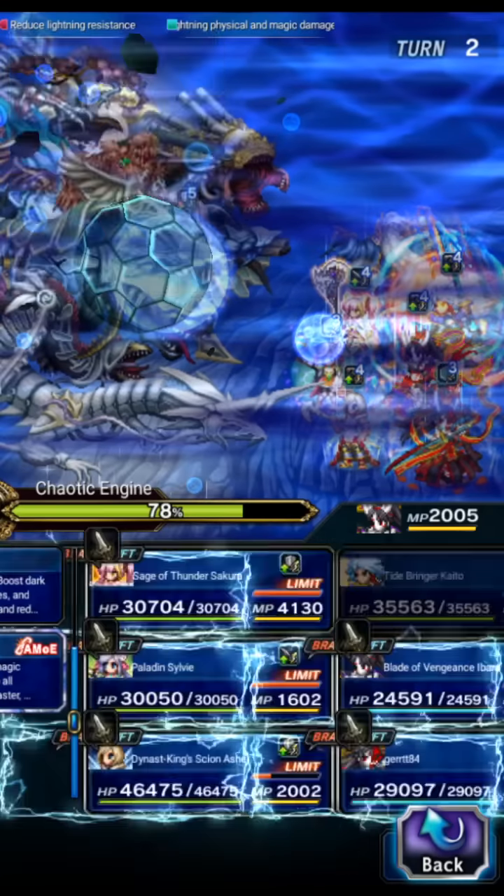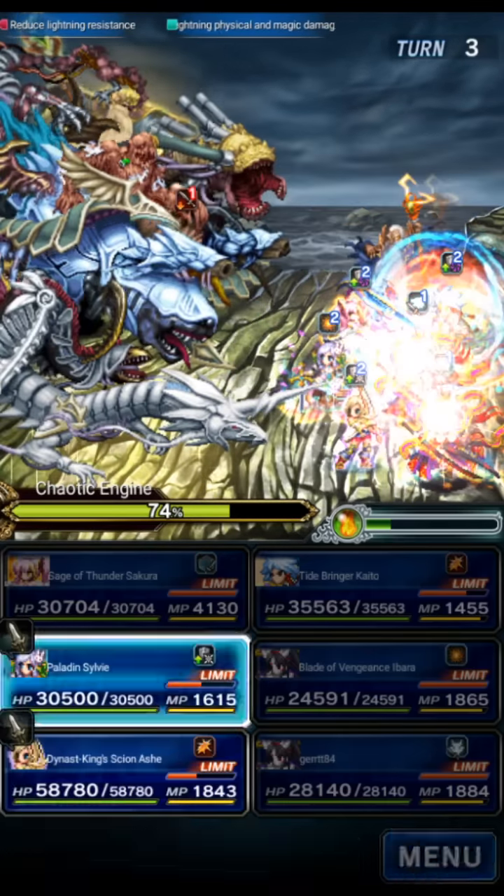We're going to do triple Bolting and intentionally not use Focus — I want to deal less damage here to avoid crossing the 50% threshold. Let's go to base form with Ash, cover, Shelga. Sylvie does her shifted LB. Sakura refreshes that field and we deal some damage — not a ton — and the boss is still mitigating, which is fine.